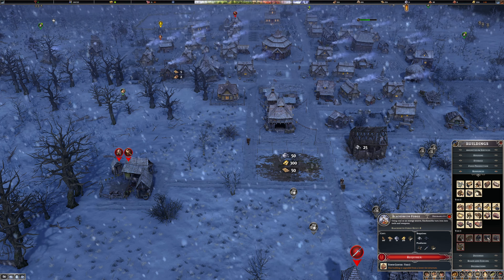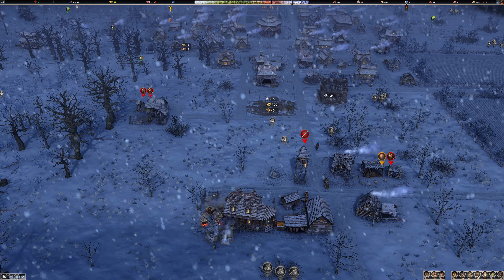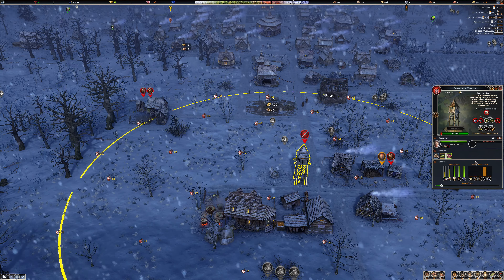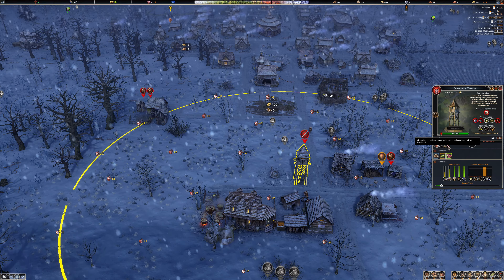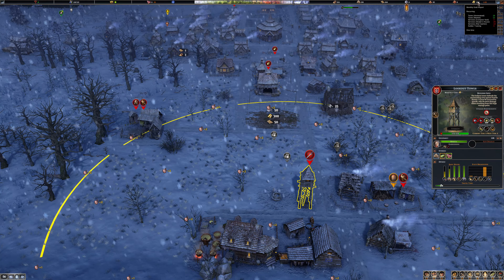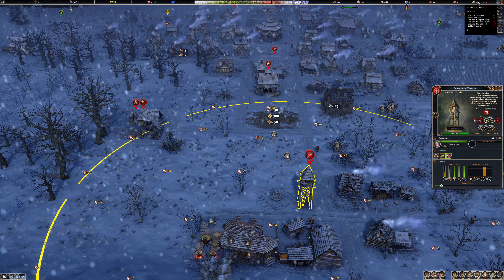The blacksmith will create heavy tools and weaponry. So what is this person in the guard tower equipped with? A bow? How do I equip her with a sword? She's got a bow but she doesn't have a sword. Rat catcher minus 10, soldier training minus 5, compost yard minus 1 - but we're making 31.